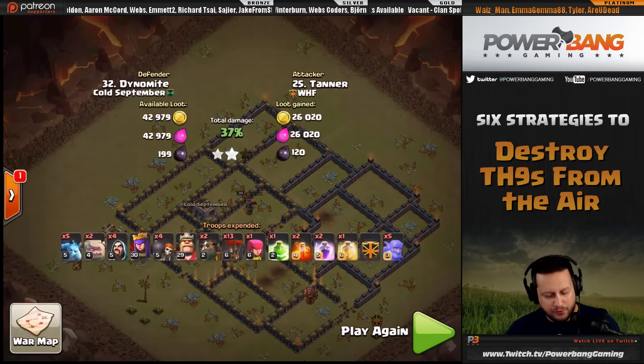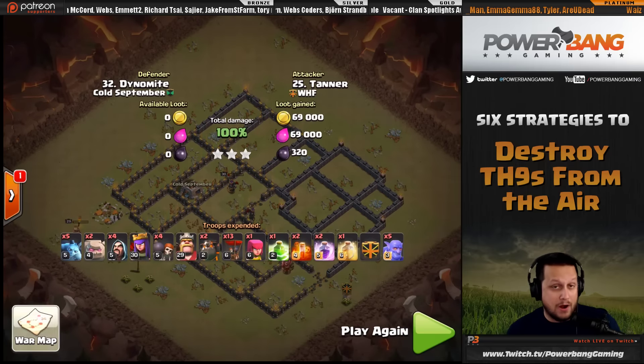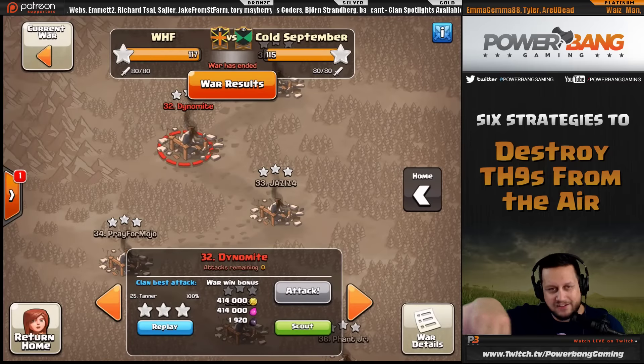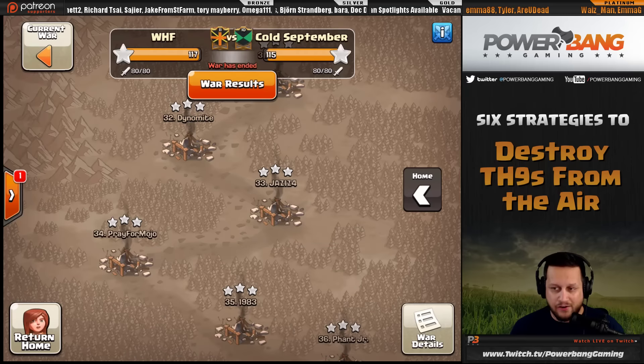That is the shattered GoBow LaLoon using bowlers in the clan castle. It's very smart to take bowlers when you can find three air defenses close in proximity — one jump spell gives access to that compartment and they can sling rocks inside a rage and put you in a great position quickly.